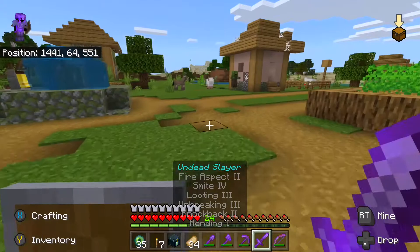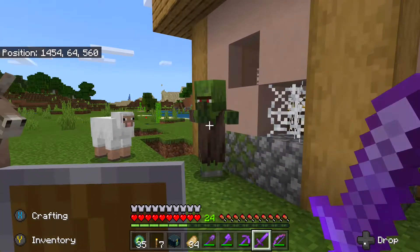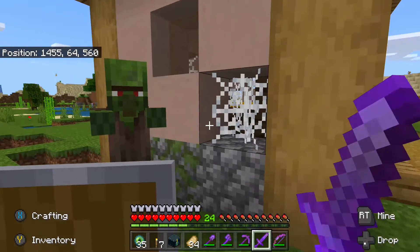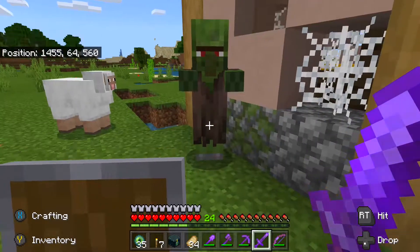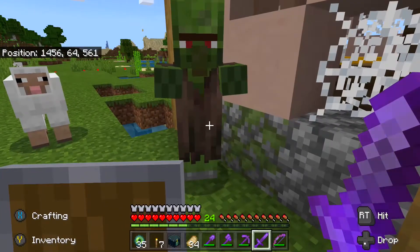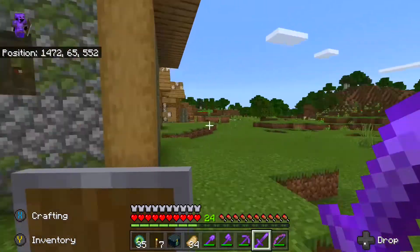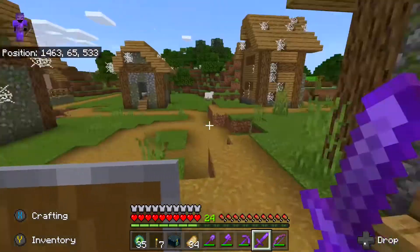This is a perfect lesson for you guys who are new to Minecraft. This is a zombie abandoned village. Basically, see the cobwebs — it's abandoned. Villagers convert into zombie villagers and they inhabit the whole entire place. So let's just kill you, cause you're useless to me.